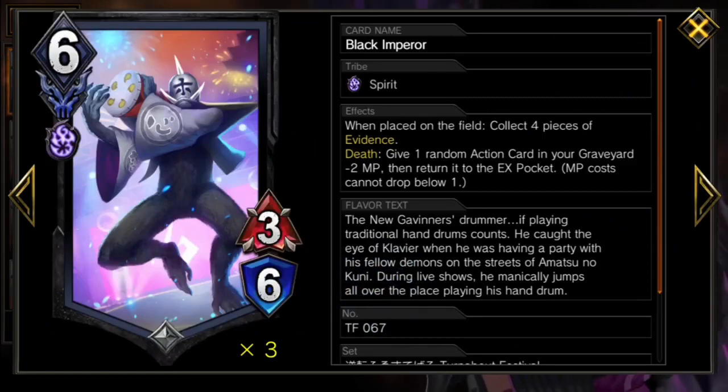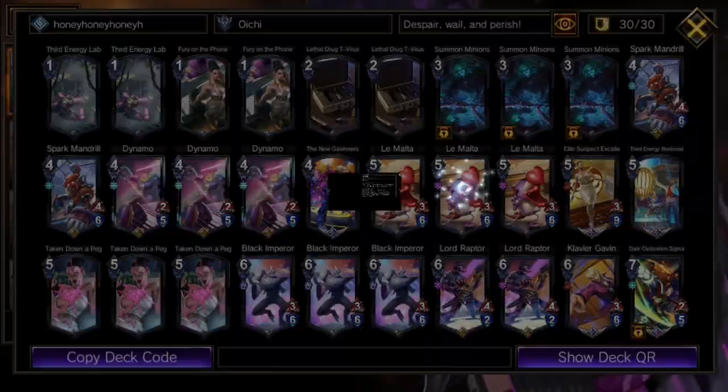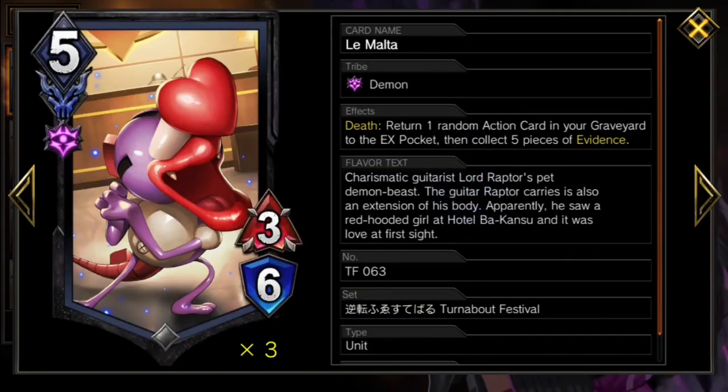The new Black Evidence cards, Black Emperor and Le Malta, collect a ton of evidence for our payoffs, and are much weaker adding back honey all the time.